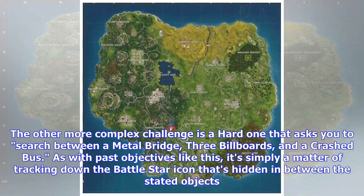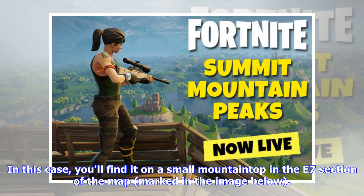The other more complex challenge is a hard one that asks you to search between a metal bridge, three billboards, and a crashed bus. As with past objectives like this, it's simply a matter of tracking down the battle star icon hidden between the stated objects. In this case, you'll find it on a small mountaintop in the E7 section of the map, marked in the image below.